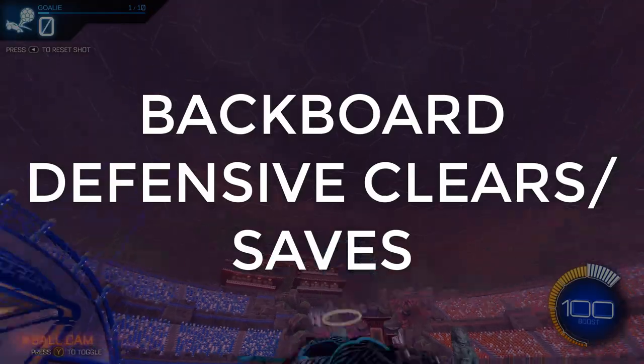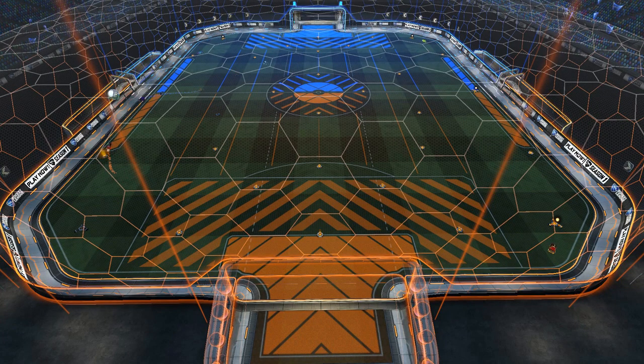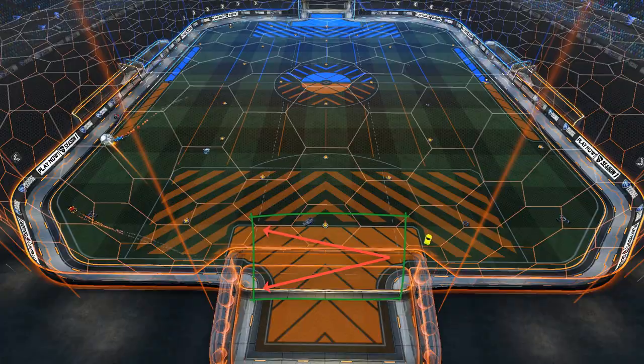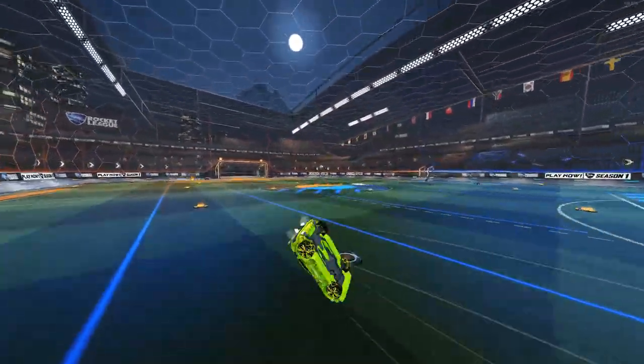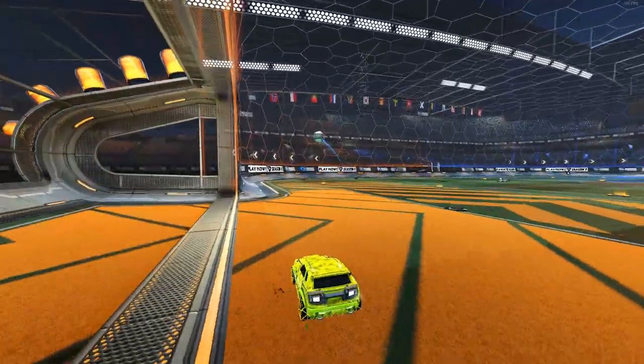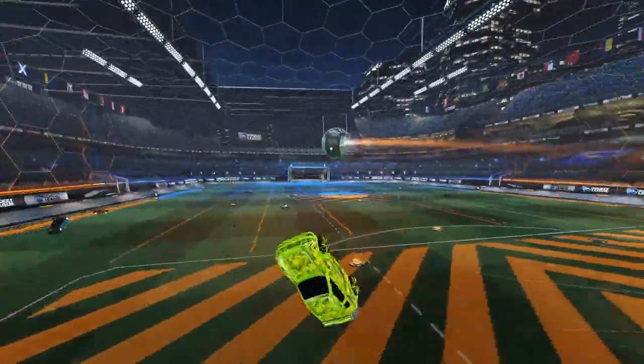We'll start with backboard clears and saves. Generally, when rotating back to defense, you want to do back post rotations. If you don't know what they are, in its simplest form, it's making sure that when you rotate to defense, you do so through the back post. This is to make sure you don't cut off any of your teammates, and also because from the back post you can cover your whole goal. That was a super brief description, so if you want to know more, there are a ton of really good videos out there to help you understand. If not, I'm happy to make a video myself — just let me know in the comments below.